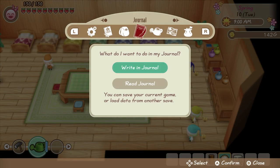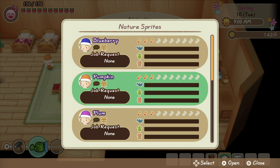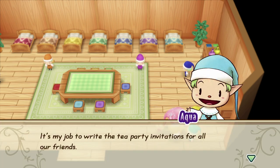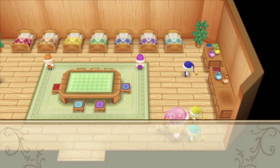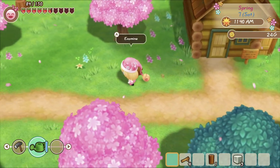Now let's talk about building up friendships so we can actually get them to start working on the farm. Each sprite is going to need at least three musical notes with you in order for them to want to work on the farm, which is reasonable because why would you want to do manual labor for a stranger? To build the relationship, you're going to need to give them gifts daily like you would with any other person living in the town.